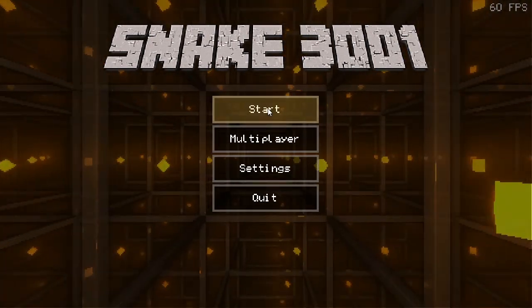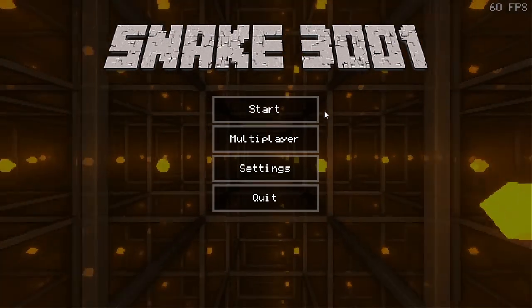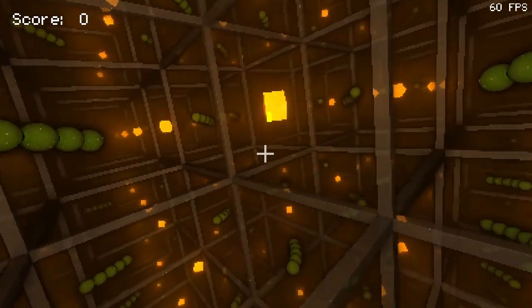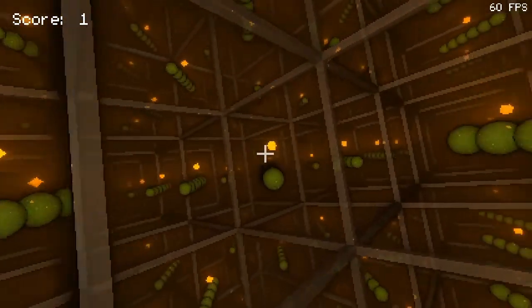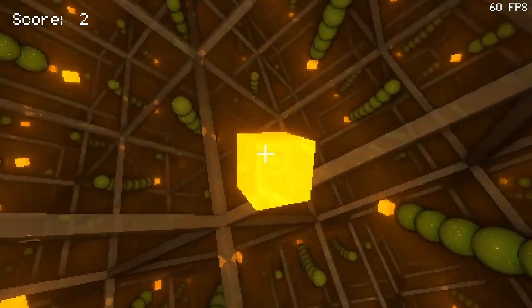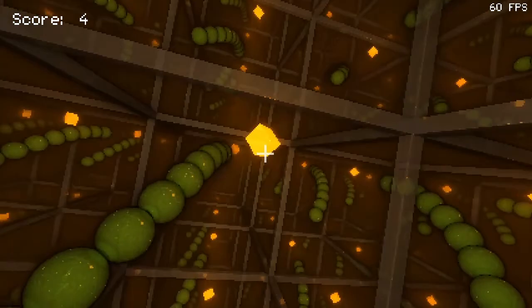I'll probably go into the more technical details behind raytracing in another video, but for now let's just see what our game currently looks like. There probably isn't too much to say about the gameplay itself — you're just a snake in a 3D looped space, and your goal is to collect as many of these yellow cubes as possible without colliding with anything.